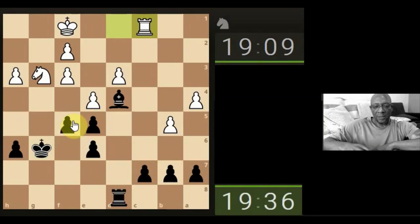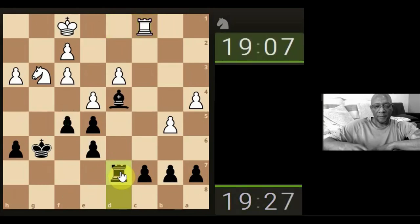I think the rook can squeeze here. He's not happy. Come here. It could get complicated, could be drawish. We have pawn majority on this side.